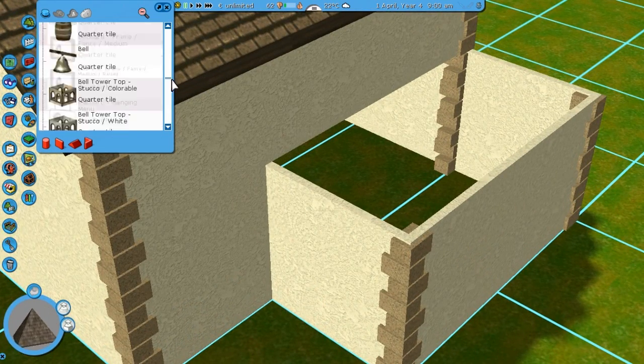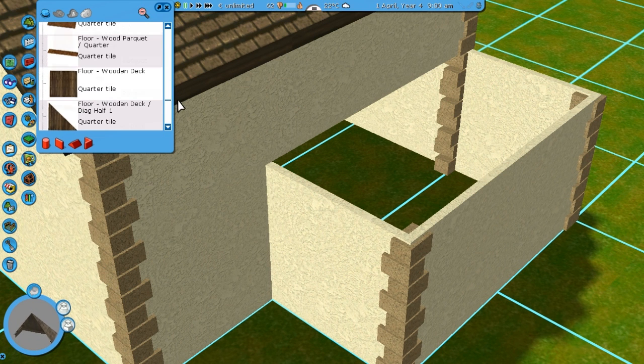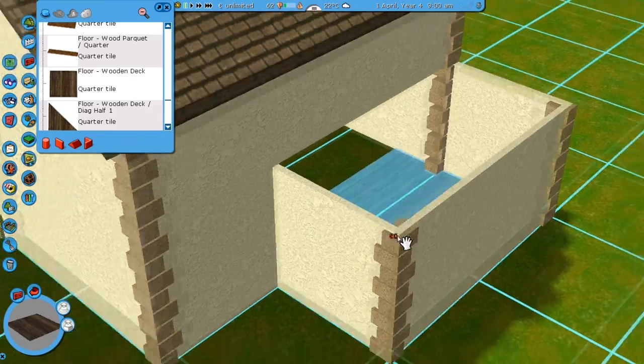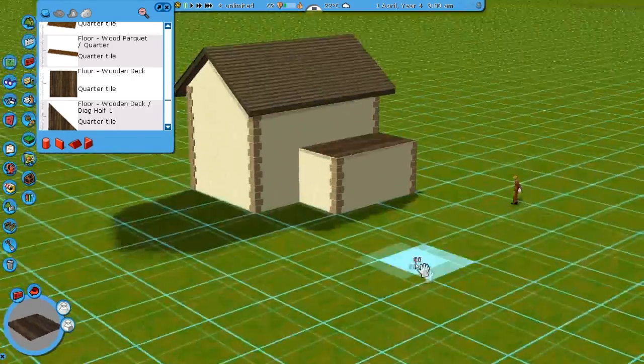Now there's one floor texture that I really like in this pack, and that's actually the floor texture from the fifth set — it's this wooden deck one. It's very detailed and it looks really nice, so I always like using that.